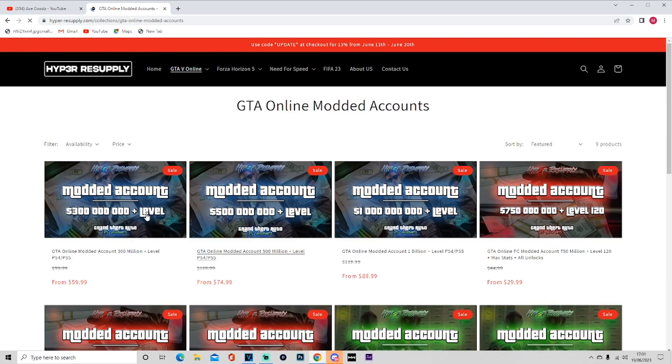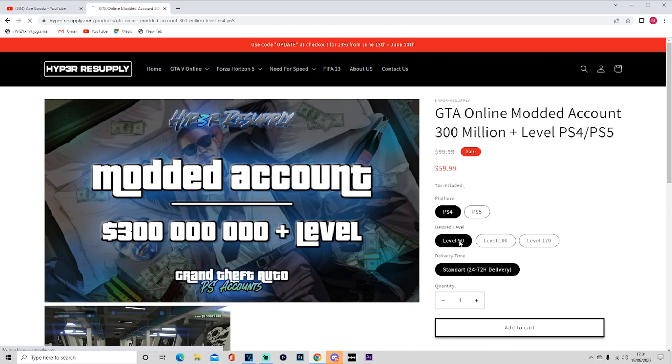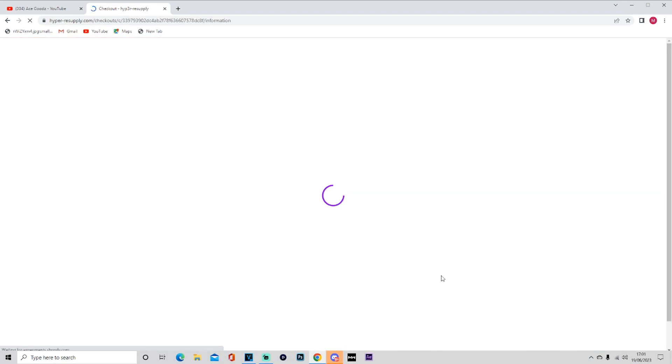If you want to contact them, go to their About Us page. They also do giveaways on their Discord, so I'll leave a link to their Discord in the description as well. If you've purchased something, go ahead and use code DINO for 10% off.